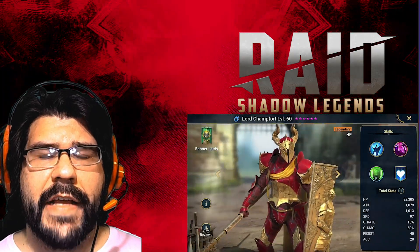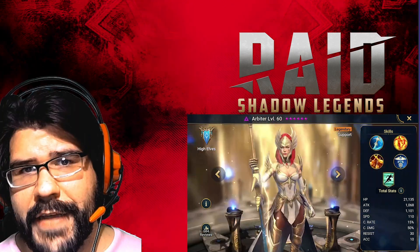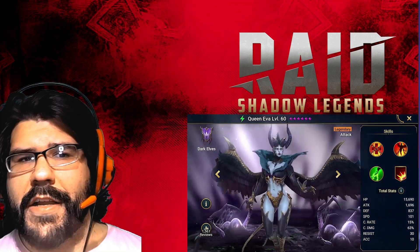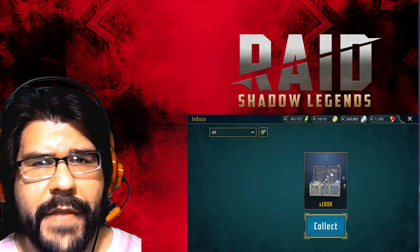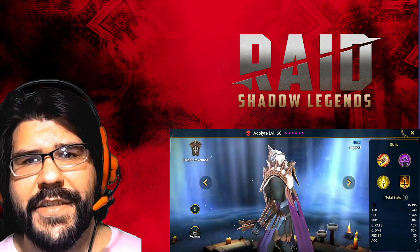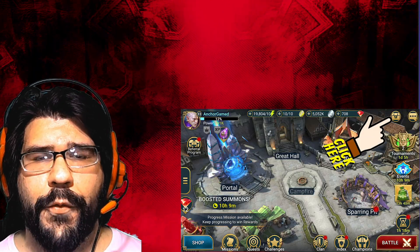This video is sponsored by Raid Shadow Legends. It is a free massive turn-based dark fantasy RPG. To try this game out, go to the video description and click on the special link. You'll receive 100,000 silver and one free champion, Accolade. It's only available for new players in the next 30 days. All your treasure is waiting for you right over here.